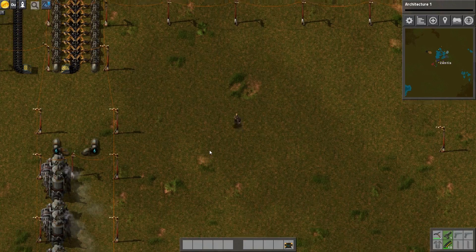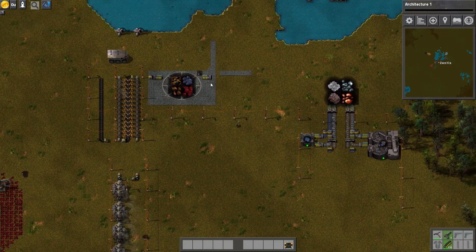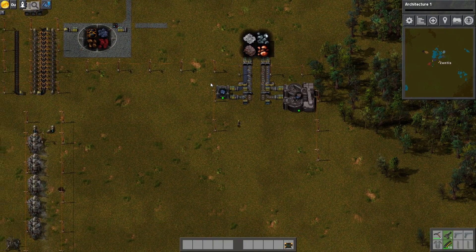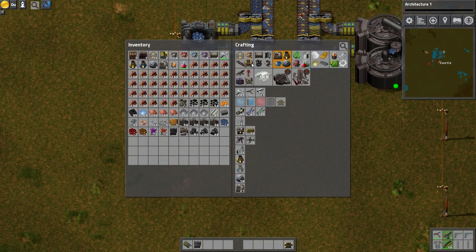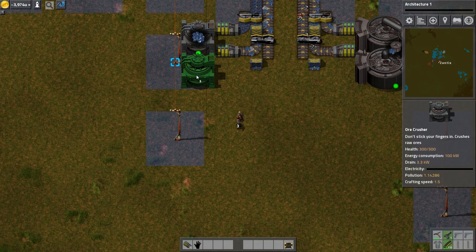Hello everyone, welcome back to some more Factorio. As you can see, I tore down some of the wall structure and not a lot may look like it has changed since last time. What has changed, however, is I have built more loaders and I have the ore crushers I need and I have the ability to craft a lot more. So that being said,